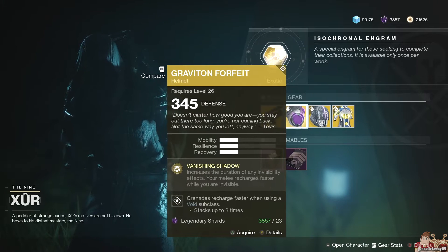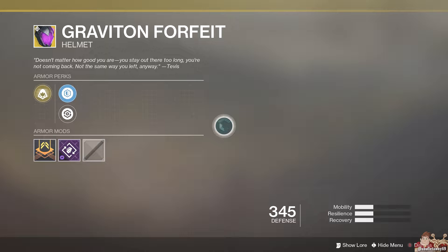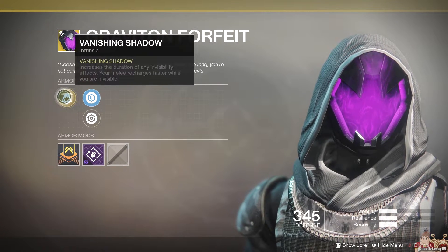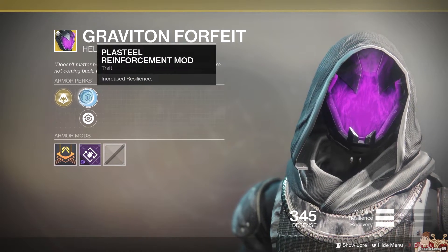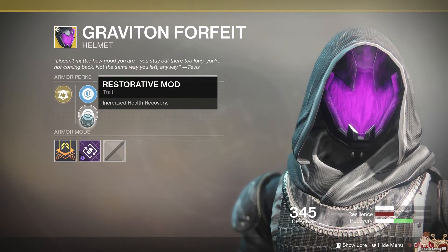Up next for the Hunter we have the Graviton Forfeit. I used to use this all the time — now not so much — but it's still good, and if you don't have it you probably should. Its primary perk is Banishing Shadow: increases the duration of any invisibility effects, and your melee recharges faster while you are invisible.